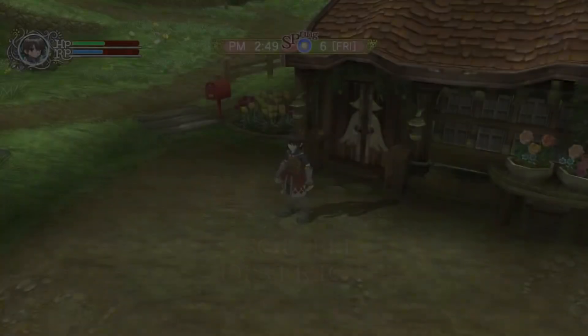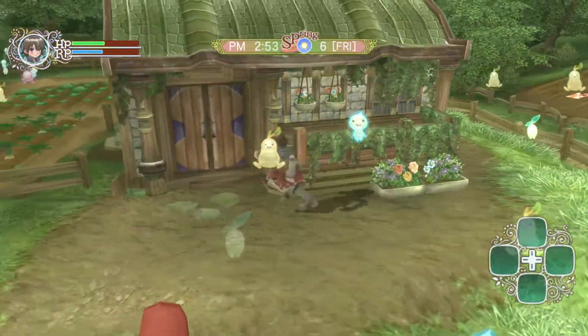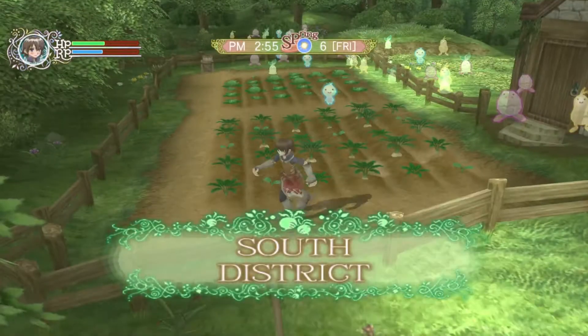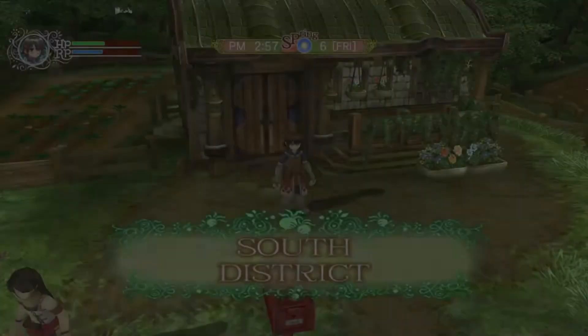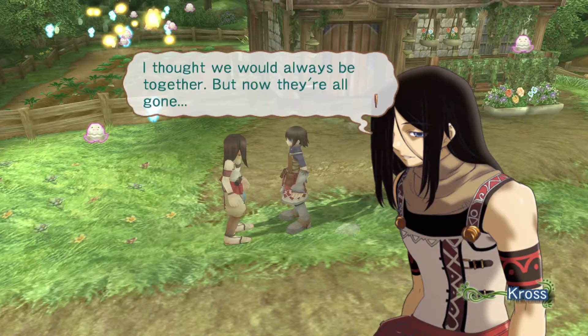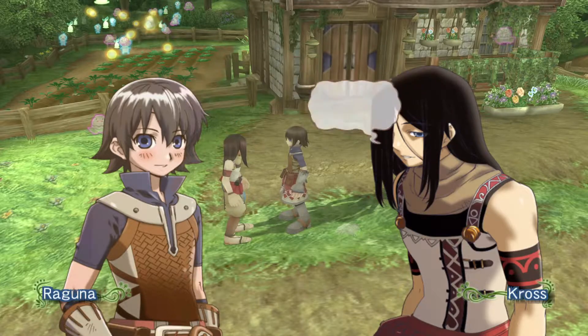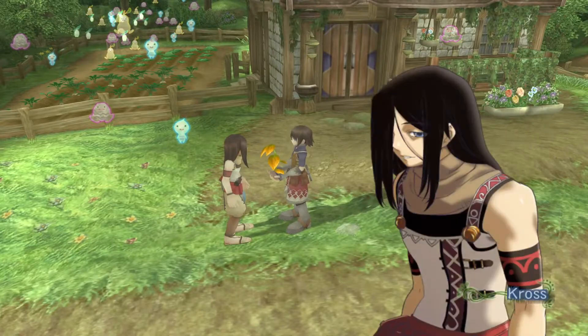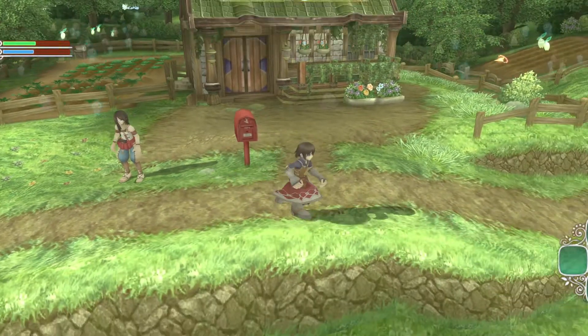We haven't seen Eunice in a long time - I don't know where she hides. We should probably check our mail too. Oh, he's right here - here, have some grass. Everybody likes grass, except for Nolan. Our friendships are coming along - Mist is doing pretty good, she's the only one that's kind of doing well in terms of relationships.